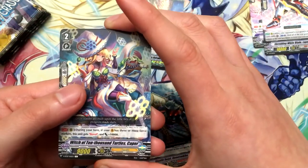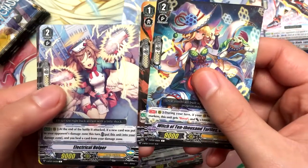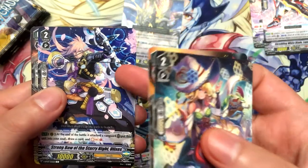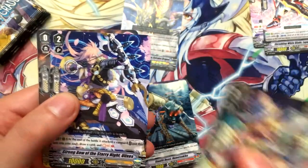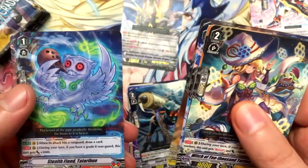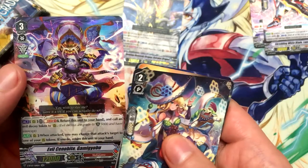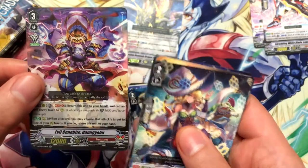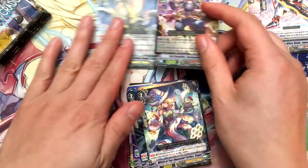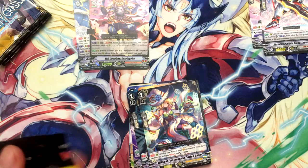Witch of Ten Thousand Turtles Caper, Grip Bangle, Electrical Helper, Strongbow of Starry Night Ulex — which is from the previous Genesis Booster Box — Turbo Razor, Stealth Fiend Tataraboo. And our Double Rare is Evil Cenobite Gamio-Yubo. He's a Grade 3 with the Protect Marker thing — good for budget decks, I'm guessing.